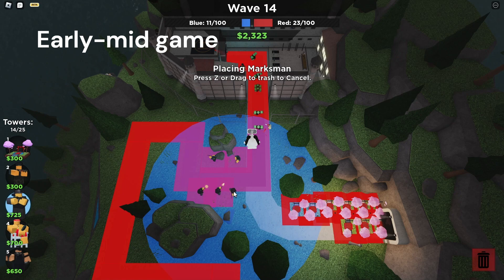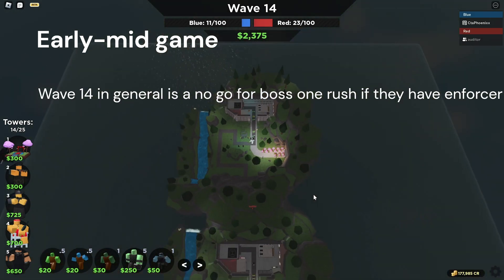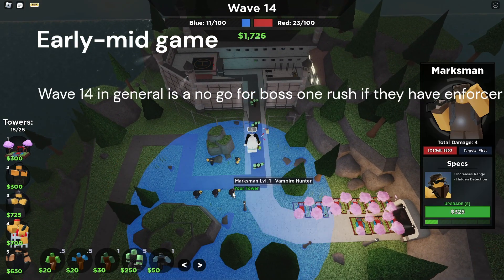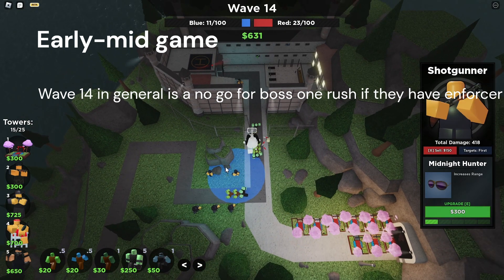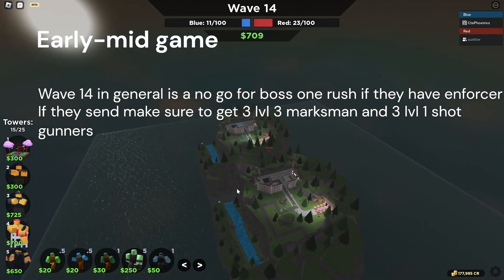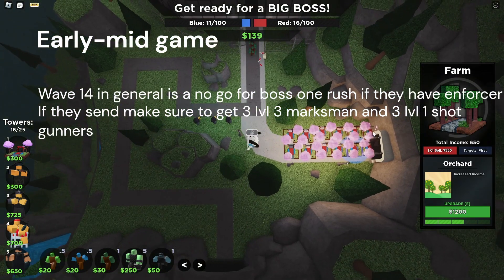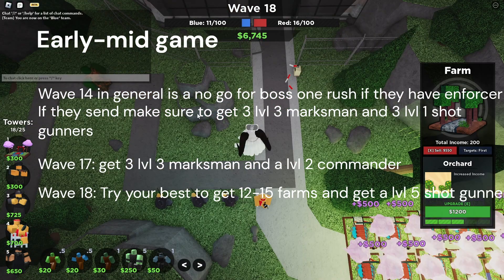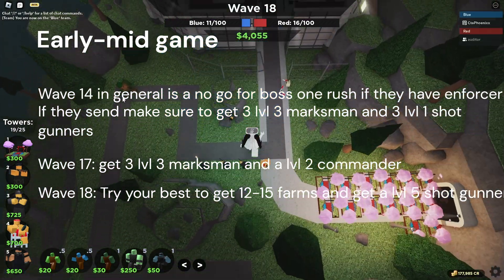If they have Enforcer or Cryo: a wave 14 rush against Enforcer is a no-go in general. If they're massively under-defending, you're free to send two to six Boss Ones, but otherwise just farm. If they send, make sure you have three level one Shotgunners and three level three Marksmen — you should be fine until wave 17. Once wave 17 comes, get a level two Commander and keep farming. Try to get 12 to 15 level four Farms by wave 18 and a max Shotgunner.